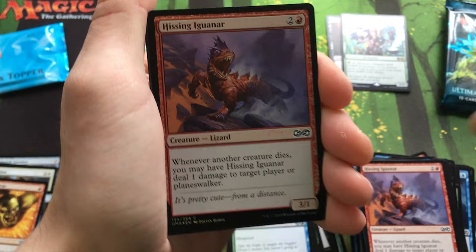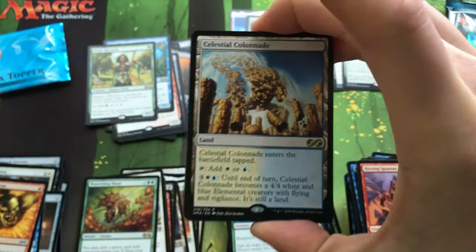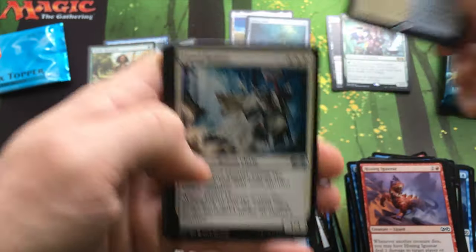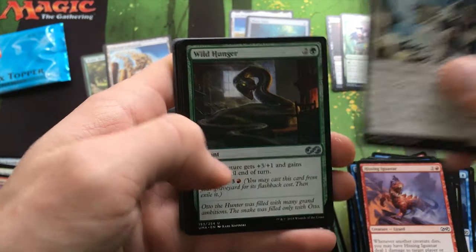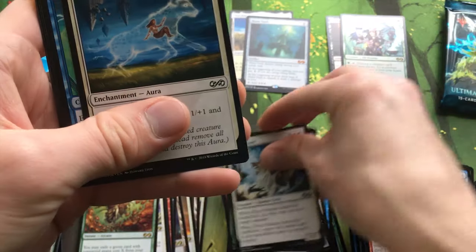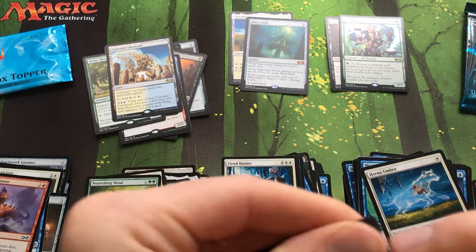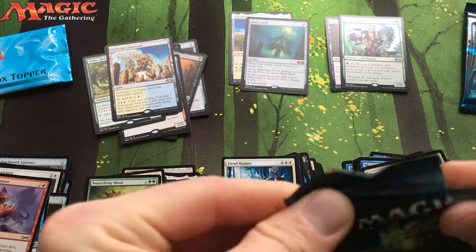Elemental Token. Foil Hissing Iguana. There's a good Man Land — Celestial Colonnade! I think that's actually the best Man Land. Fiend Hunter, Wild Hunger, Forbidden Alchemy. Two packs left — let's see if we can get another Mythic here.